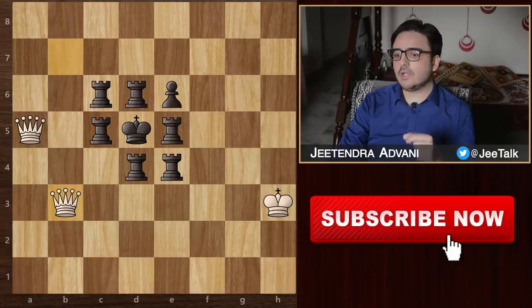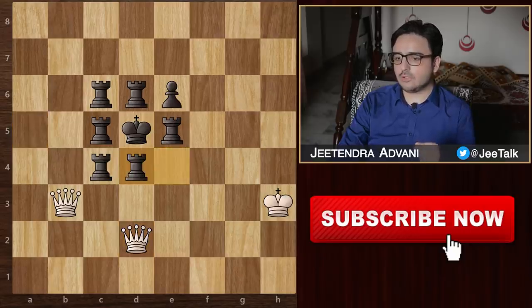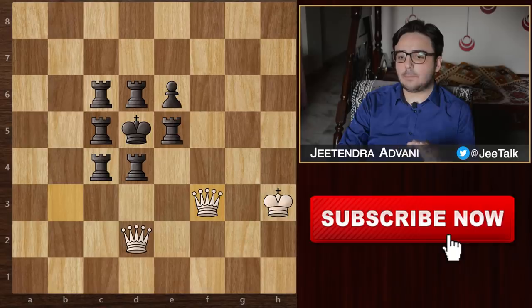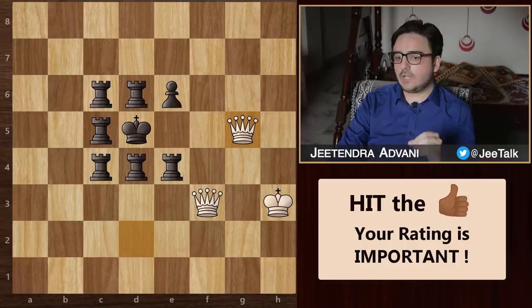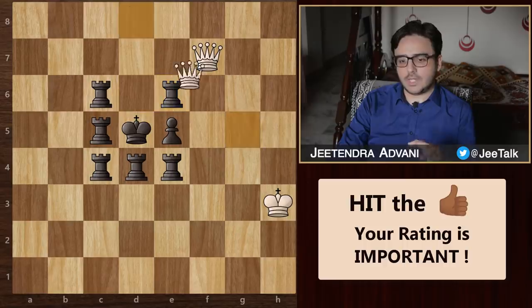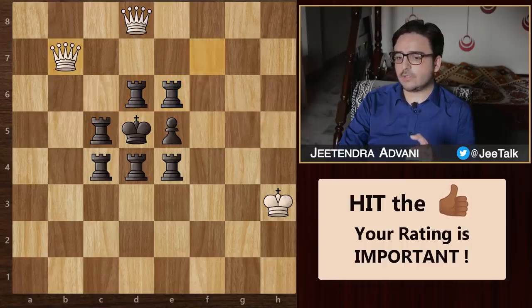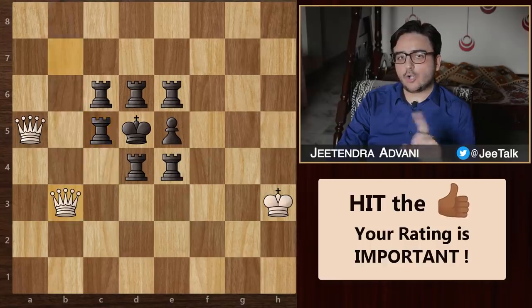It's a check again and he brings this rook in between. Again check, and he blocks with this rook. Basically, we just keep alternating between both our queens and pin his rooks to give repeated checks. Now in this position, black will have to block with this pawn since this rook is pinned. We continue in the same manner: check, he blocks, check, blocks, check, blocks. It's like clockwork in action.